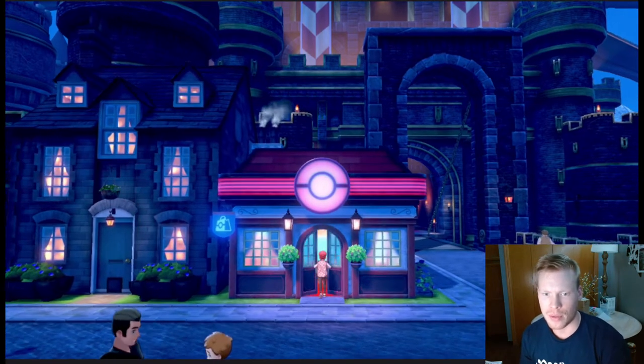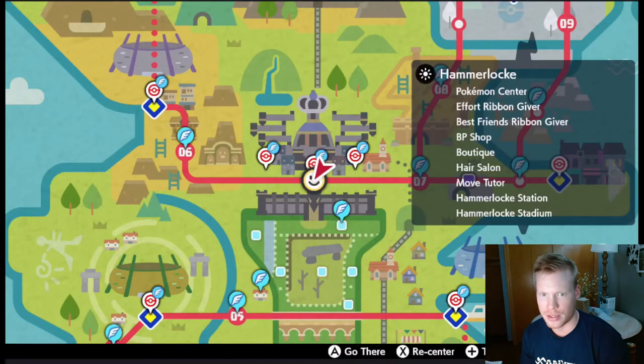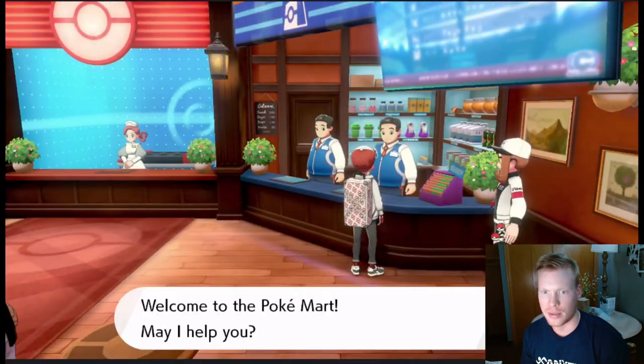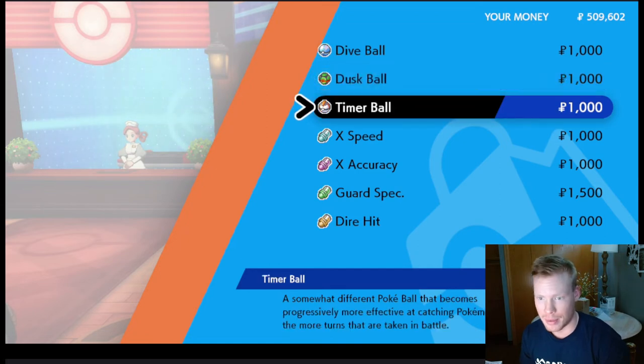So, if we look, we're going to go to our map, and we're going to go to Hammerlocke in the center location of the city here. Go in your center like I just did, talk to the dude on the right here to buy. At this location, you can buy Dive and Dusk Balls, and also Timer Balls.